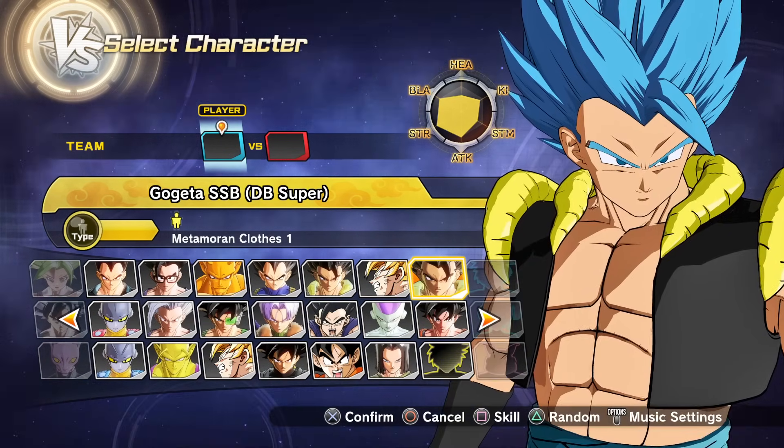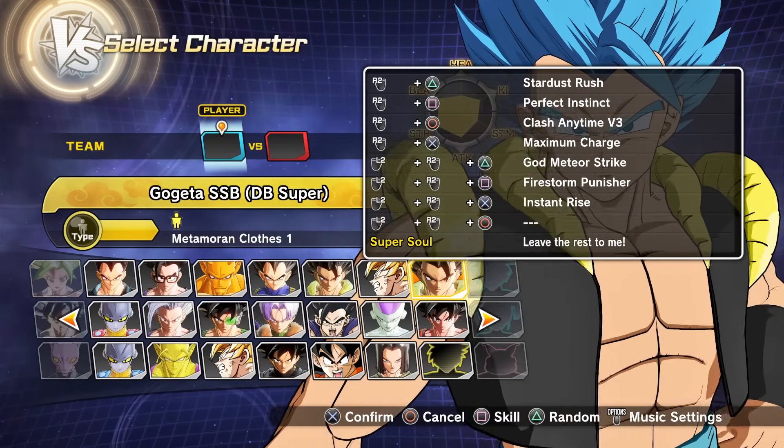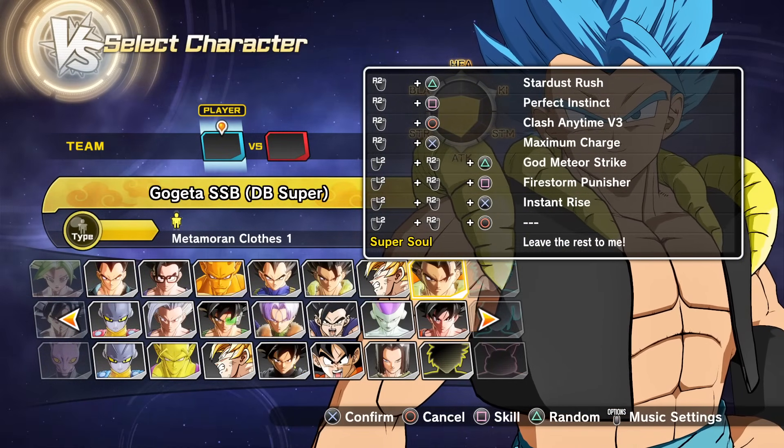I went ahead and modified his skill set. We're going in with Perfect Instinct, Clash Anytime Variation 3, God Meteor Strike, and Firestorm Punisher, all created by Unleashed.